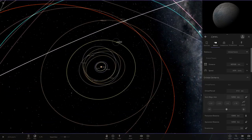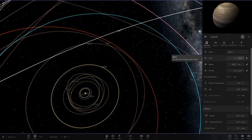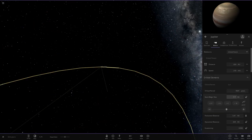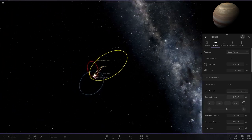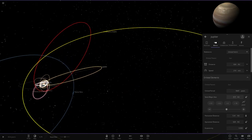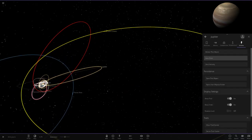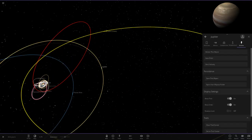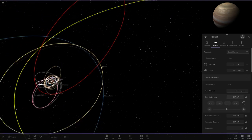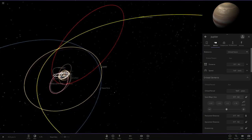Jupiter has 317 Earth masses, so that's going to shoot Jupiter way out there. That's quite a far orbit — we want to set the semi-major axis to 317 AU. There we go, that's what it should be. That's farther out than where Planet Nine is now.